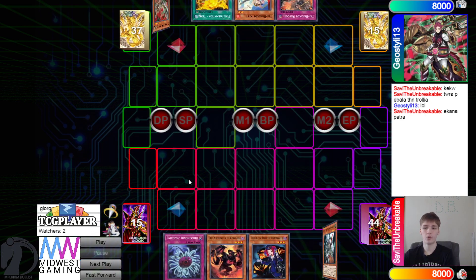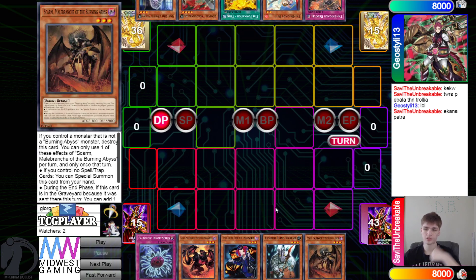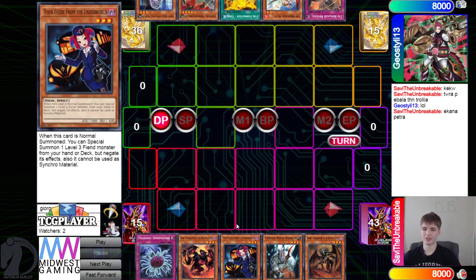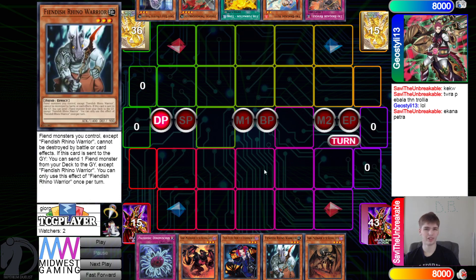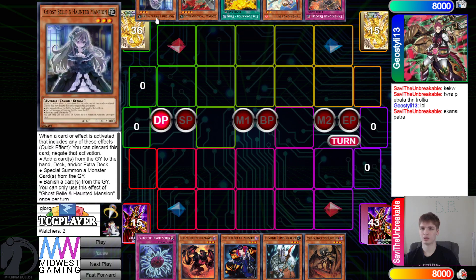Savvy is going to be going first. Opening hands we have Dynamiscus, Graf, Tourguide, Rhino Warrior, and Skarm. Good thing they went first - they don't have any hand traps or enough traps to really break any board. Going first this is good, hopefully they don't start off with Tourguide or Rhino Warrior since that plays into Imperm, Veiler and stuff. The opponent has Revolt, Kit, Tanky, Thoroughblade, and Bell.